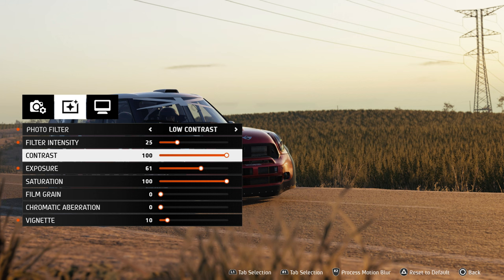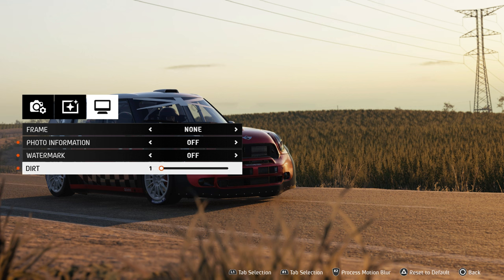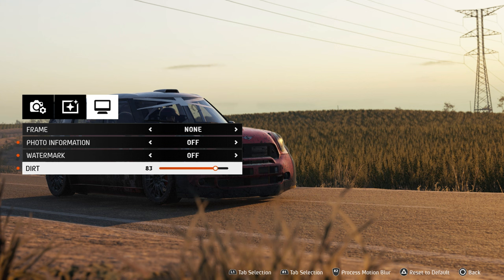We already know where to use the logos, watermark, or track information. Bear in mind that you cannot control where the logo goes — it's quite fixed. I find it quite distracting and wouldn't personally use it unless you have the flexibility to adjust the size or placement. The last option, which would make more sense in the second tab, is the dirt feature. It's quite a useful feature — it basically adds dirt to your car and creates an awesome effect, so definitely give it a try.